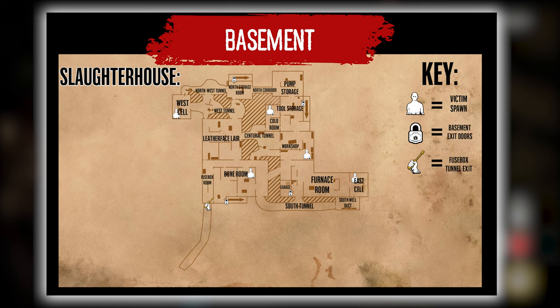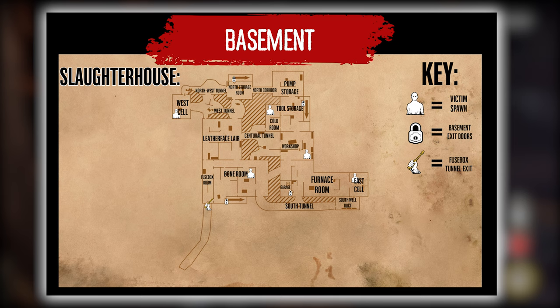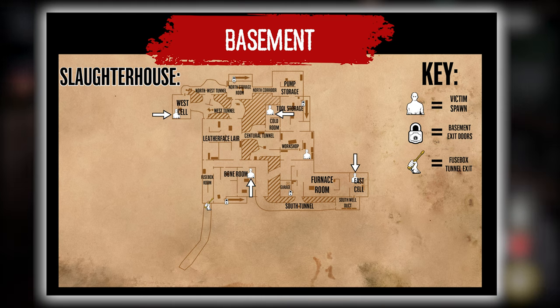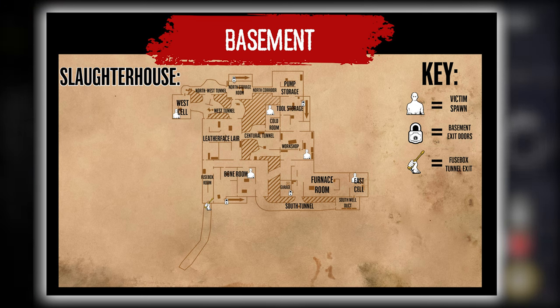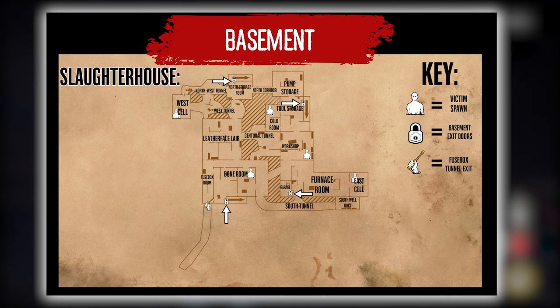The first map on the list for today is the Slaughterhouse. For this map, victims can spawn in a few places: the West Cell, Cold Room, Bone Room, East Cell, and the Workshop. There are escapes located in the Furnace Room, Tool Storage, Bone Room, and North Storage Room.